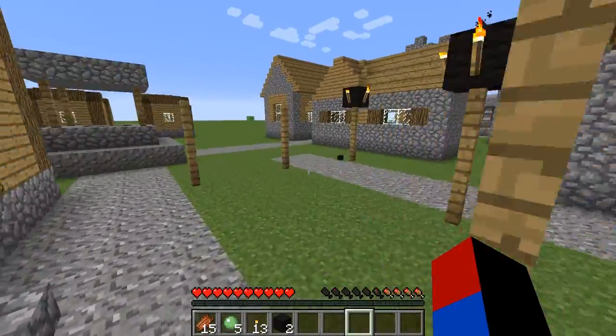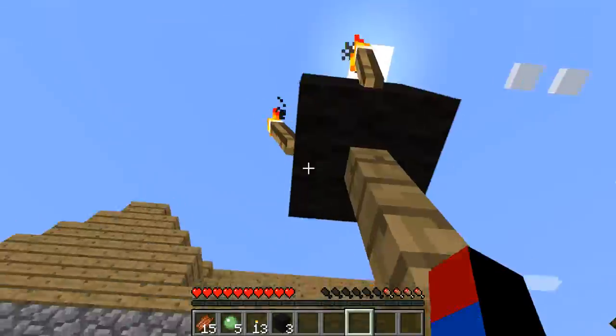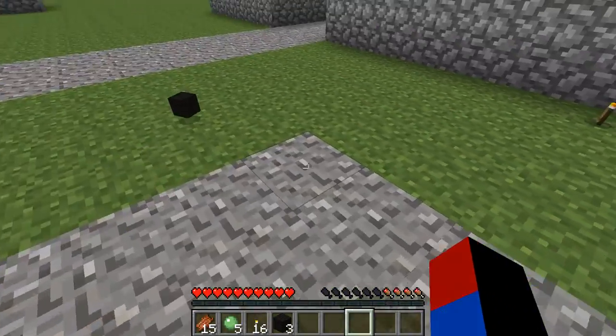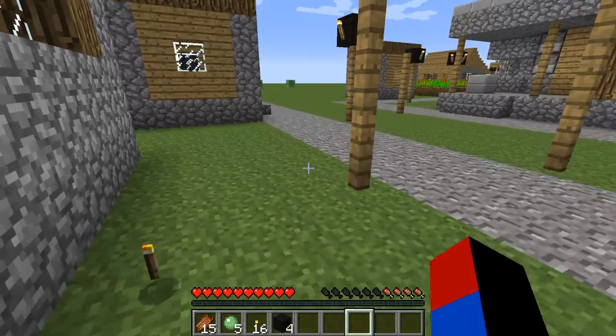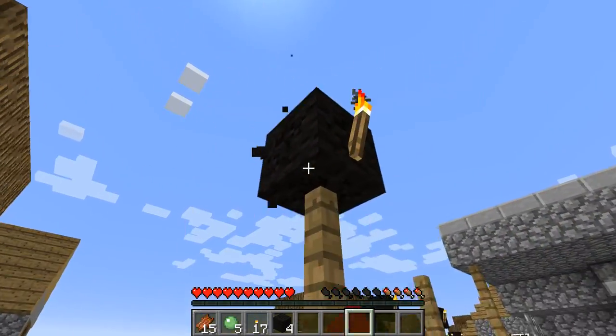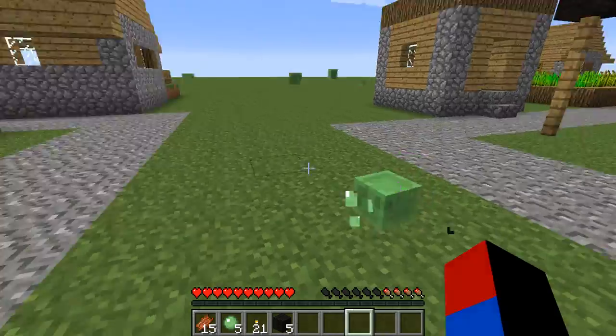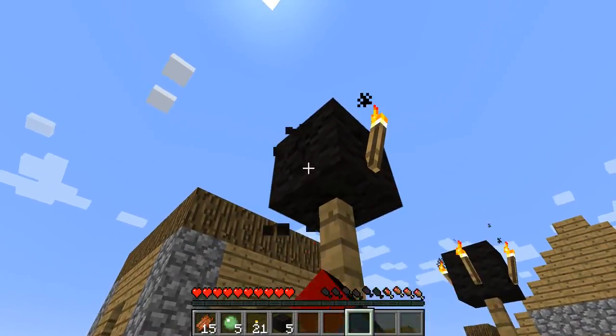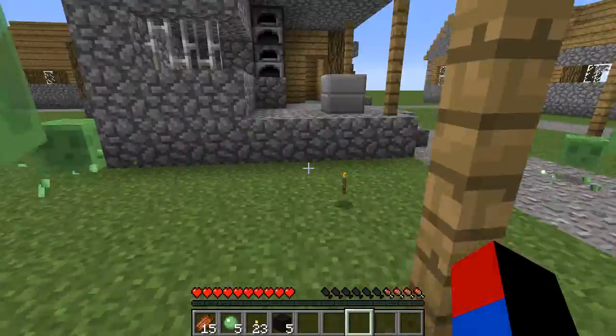However, as soon as I build an industrial tree farm from these saplings that I just received, I probably won't need to collect torches from these anymore because I'll have a lot of wood for torches and obviously charcoal too. But I still want to collect these just in case, because torches can't be bad and I already have 21, which is great.